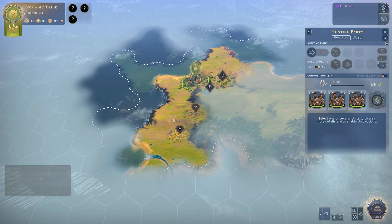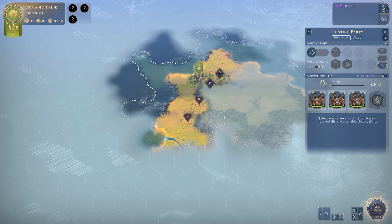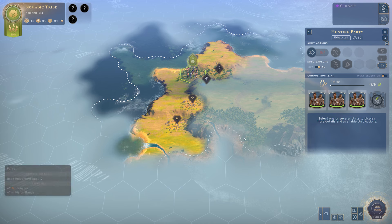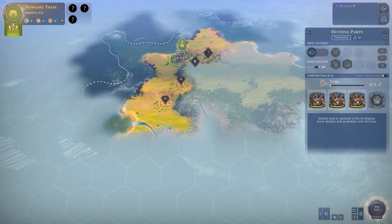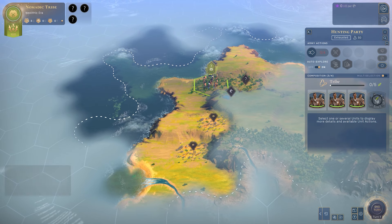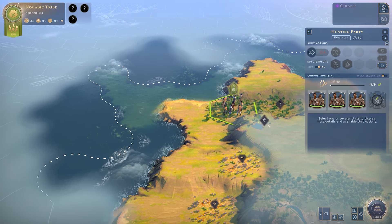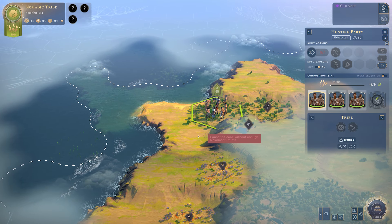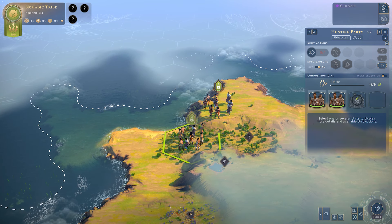Remember that by default in every game of Humankind there is a continent called the New World that spawns, which no player — human or AI — starts on. So there will always be a free continent out there for you to explore. Don't underestimate the power of having a naval unit on auto explore — it isn't just for those early game tribe units to go out and find discoveries.